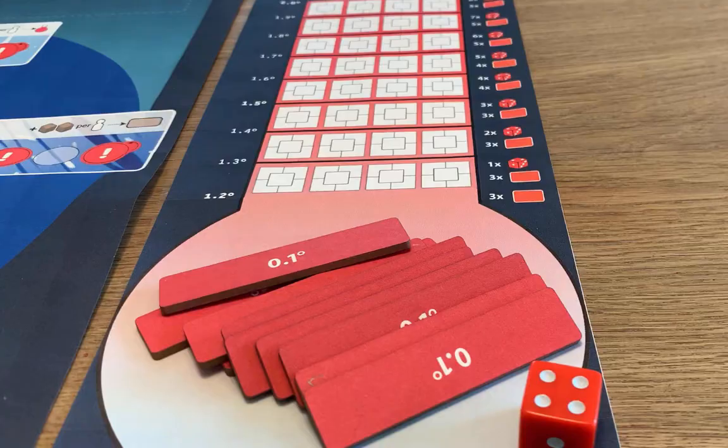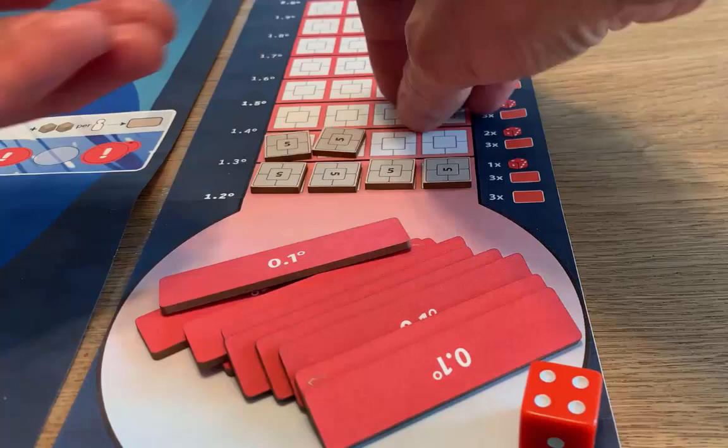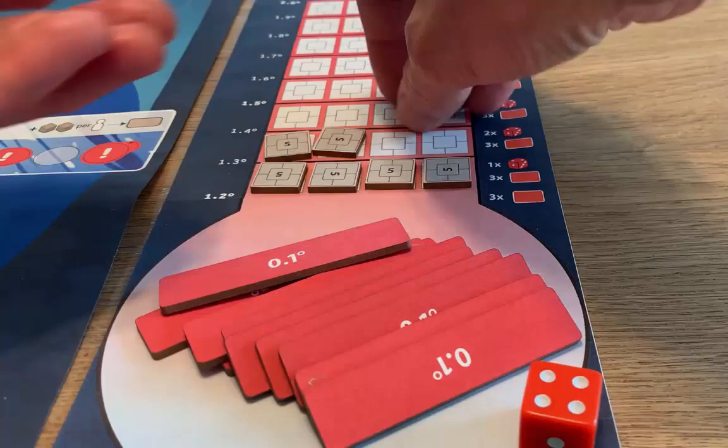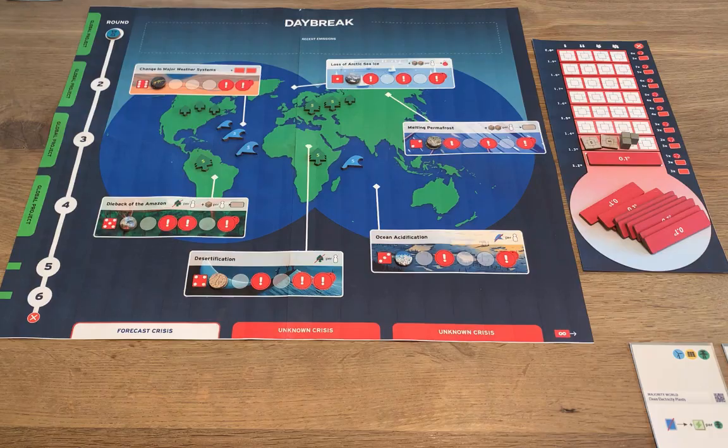The carbon tokens and cubes left in the atmosphere are excess emissions. The excess emissions are added to the thermometer like this. Whenever you fill a row, swap out the tokens for a temperature band. This represents a rise in global temperatures. As the excess emissions accumulate, the temperature rises.